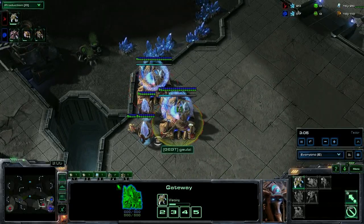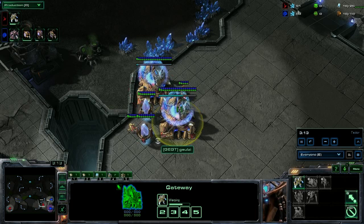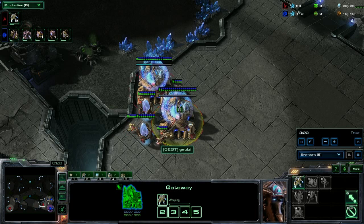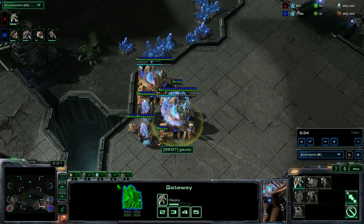So once these zealots pop, usually a player will wait for 4, because once you have about 4 zealots it's usually too late for them to do anything. If you show the initial 2, it's too early to be anything else but 10-10 gate, so then they can immediately start pumping zerglings. But if you catch them with 4, you can obviously do more damage because you have more zealots and they're caught more off guard.